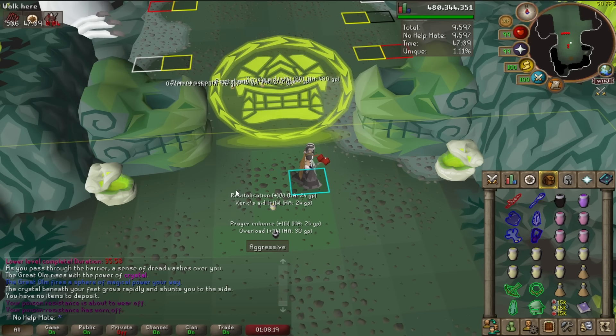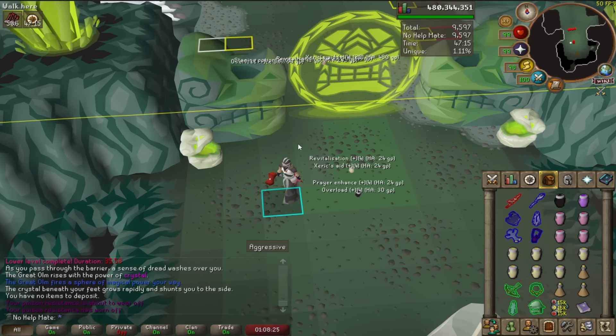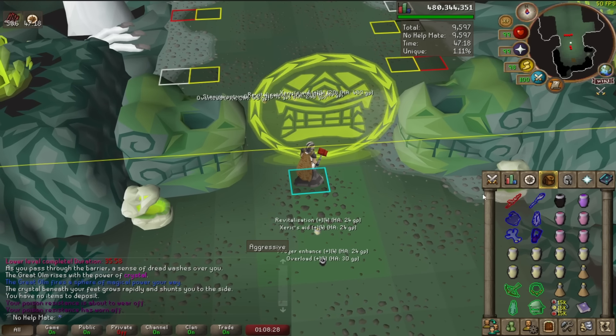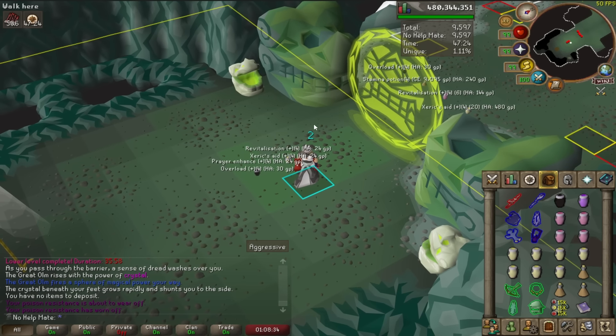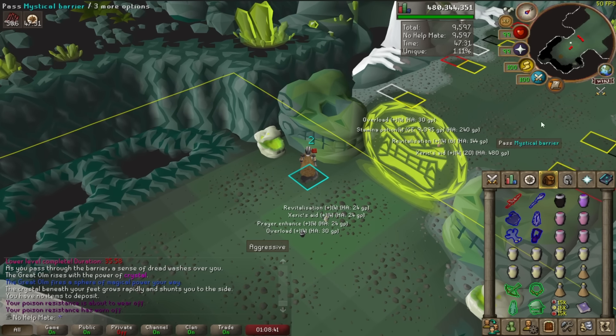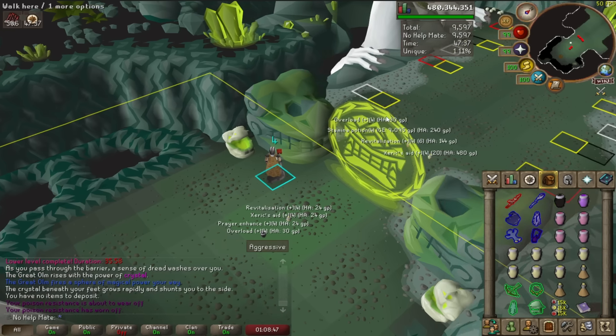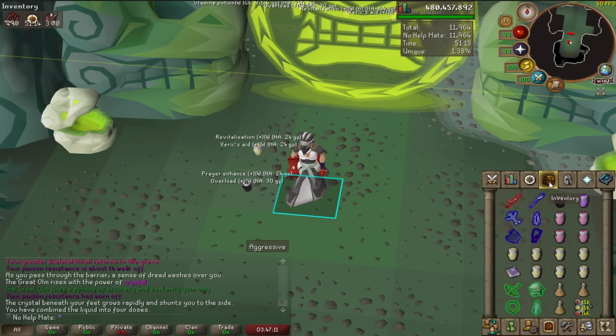The RuneLite plugins I find very helpful are the tile indicators with true tile turned on so you can always see where your character is. I also use the visual metronome which shows you the different ticks — not super needed but definitely helps, especially when learning. I'll show you the tiles I have marked: as long as you mark these four key tiles on both sides, you should be fine.